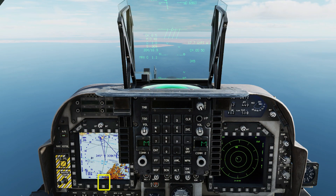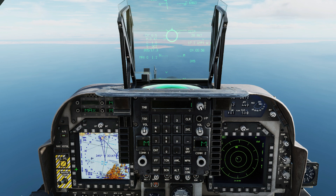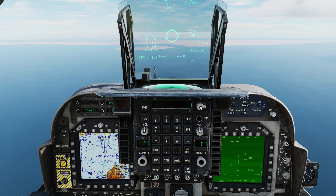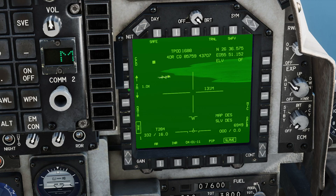Air to ground mode, master armor on. Bring up the stores page — 20A is your weapon selection — and bring the map back. Double tap sensor select depressed to bring up the targeting pod and slew it. Waypoint designate to point roughly at your target area. Sensor select left for narrow field of view. You can zoom further with the MFD control.